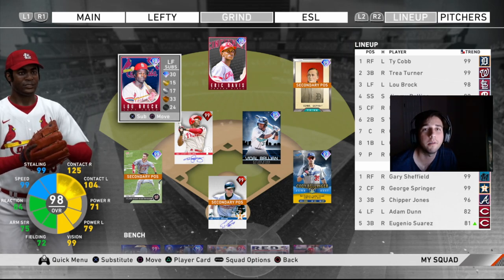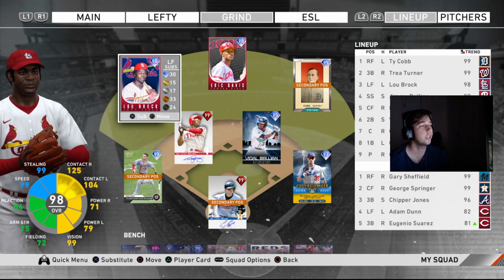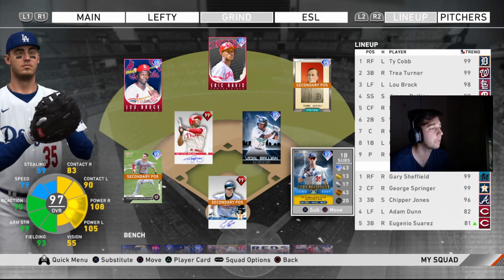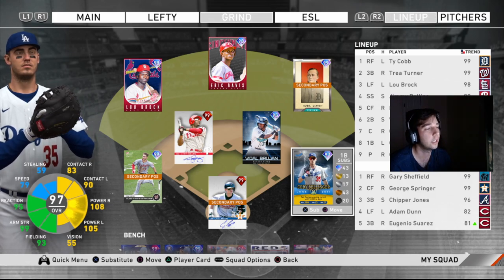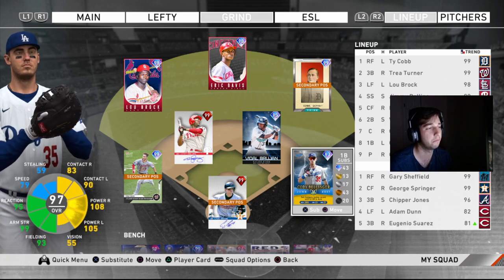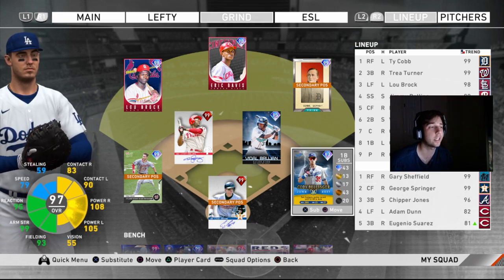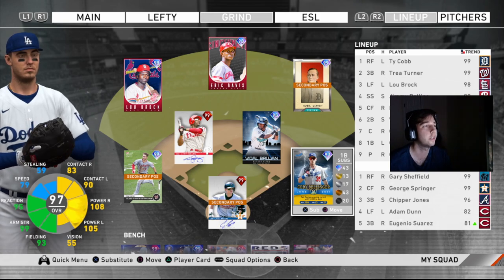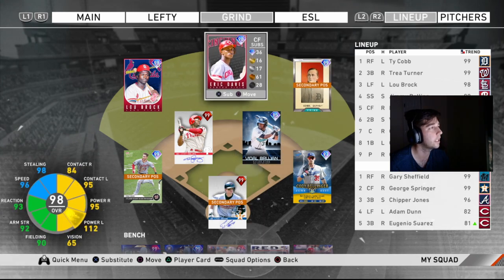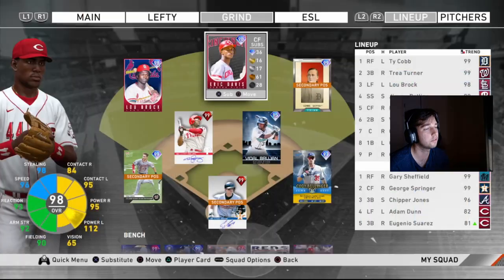The way you do this is you build an all-speed team. I have this team named 'Grind for CPU Grind' and I have a bunch of speed guys all the way around. The slowest guy on my team is Cody Bellinger at 97 overall, only because I don't have the Signature Series Jackie Robinson, who has 95 speed. I have three guys with 99 speed, Jimmy with 96, Brujan with 95-96 — just a bunch of speed guys.